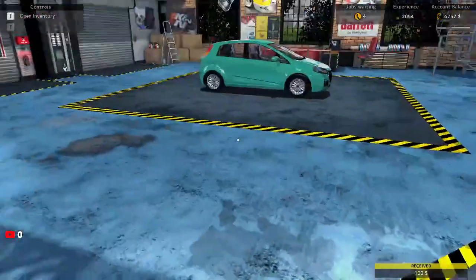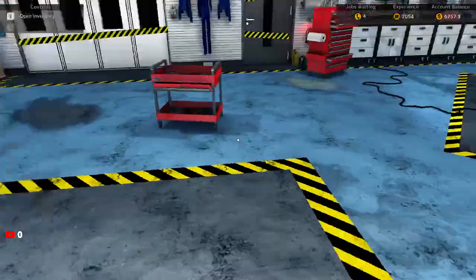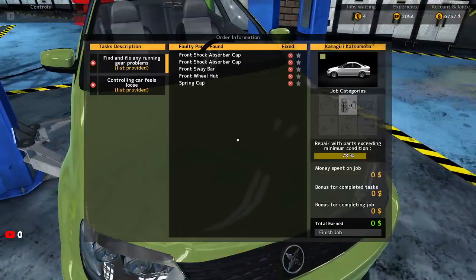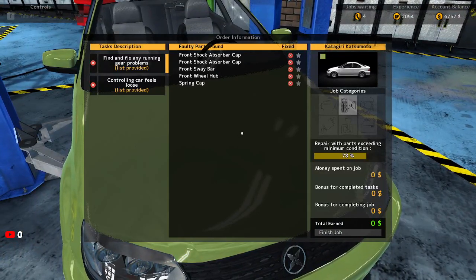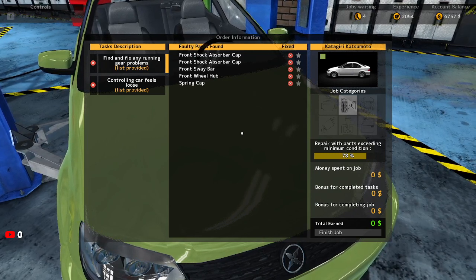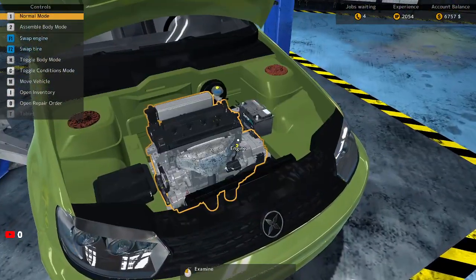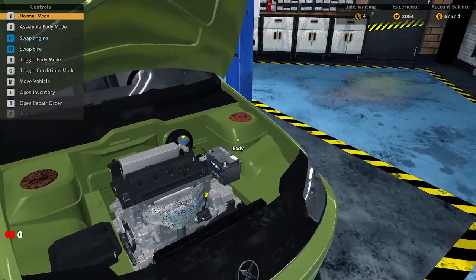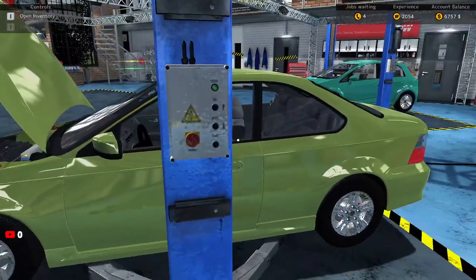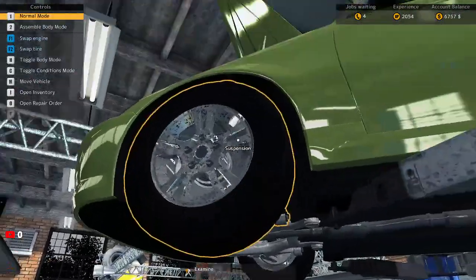Best job done. Let's go ahead and get that car out of the shop and move the next car over to the left. Let's see what's the repair order: faulty parts — front shock absorber cap, front sway bar, front wheel hub, and the spring cap. Car feels loose. Those are rusted out. Let's get this car lifted because I've got to take off the front tires.